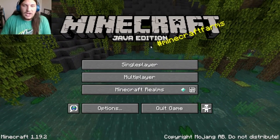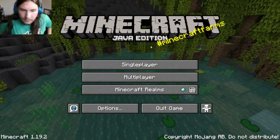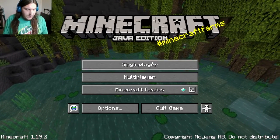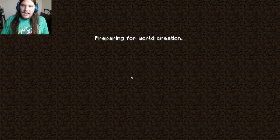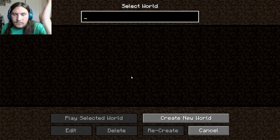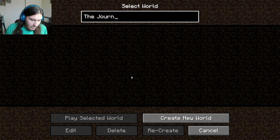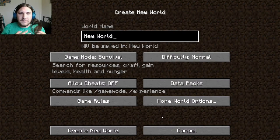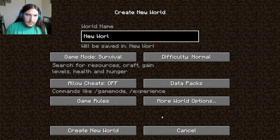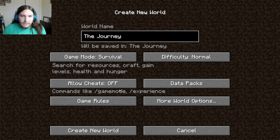...Minecraft Java Edition. I hope this is the right version of Minecraft. We're just going to name the world 'The Journey' and jump right into this Minecraft stuff. Difficulty: normal survival, no cheats.